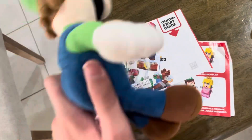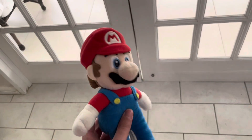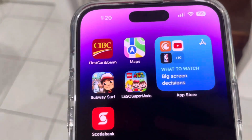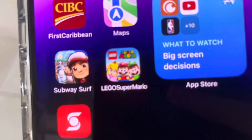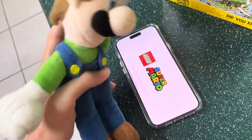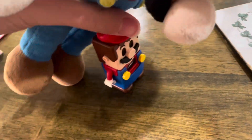All right, but where's the instruction manual? It's not in here — it's supposed to be in here but it's not. You have to download an app, Luigi. All right, let me download it. All right, Mario, I downloaded it. Let's get to building! And check it out — Lego Mario in all its glory.